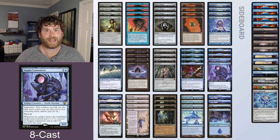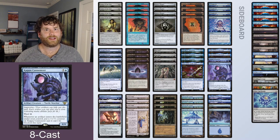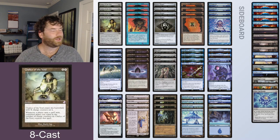You just make Kappa Cannoneer huge and unblockable and continue to swing until you win. The deck has Force of Will backup and Emry to recur artifacts from your grave. It also takes a lot of advantage of Chalice of the Void — throwing that down on turn 1 on 1 is going to hinder a lot of decks in this format. This deck runs four of them, and it's just another artifact that adds to your artifact count, making it a very useful Chalice deck.